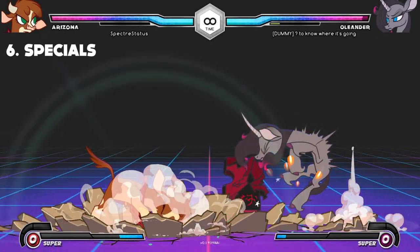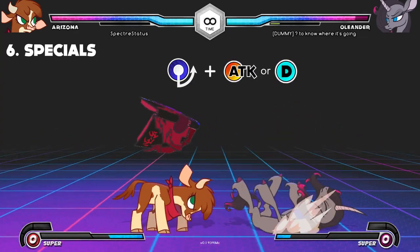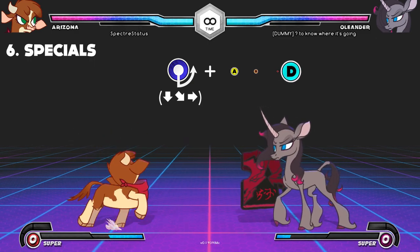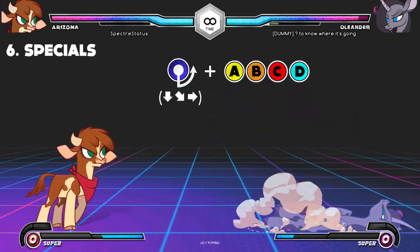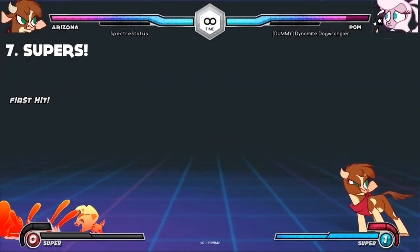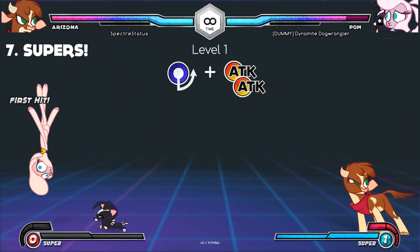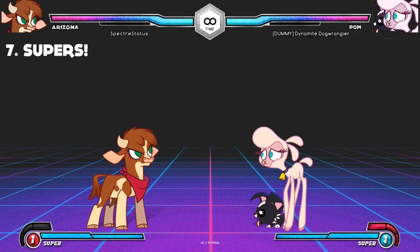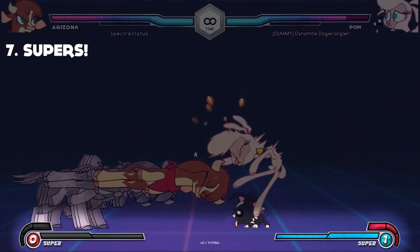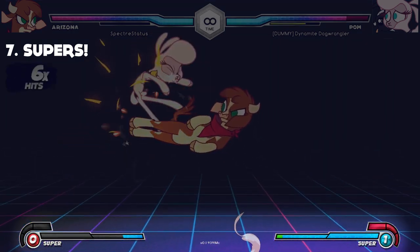To perform a special attack, you need to enter a complex directional input combined with a button. The most common complex input is quarter circle forward. Most specials have different variations depending on which button you press. Super attacks on all characters are performed with quarter circle forward plus two attack buttons simultaneously. Using a super attack spends one full bar of super meter, located at the bottom of your screen. Your super meter maxes out at three bars and fills a little bit each time you hit your opponent or your opponent hits you.